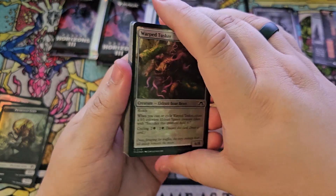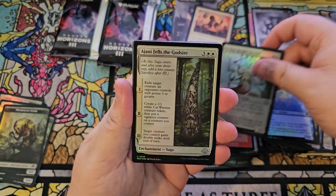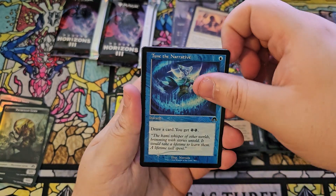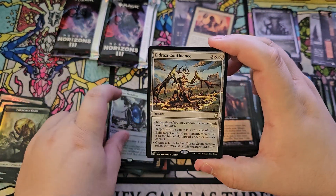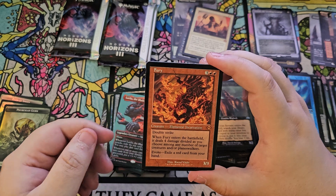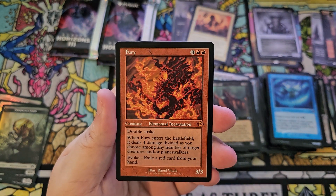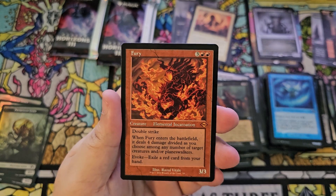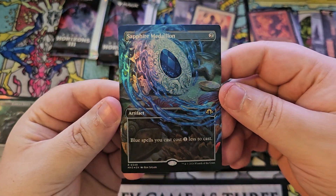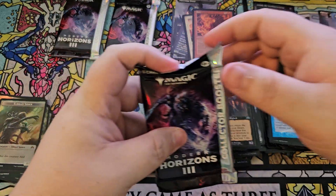Okay, let's reel it back in — we're getting too crazy here. Heralds the End, Ajani Strength, and a foil forest full art — always nice. Grim Servant old border, Tune the Narrative, another Sapphire Medallion — can never have too many medallions. Eldrazi Confluence, Lelia — very cool art — Blade Reforged. Fury! I didn't realize this was in the set — Fury is back from Modern Horizons 2. I know people have mixed feelings because it's very strong. That foil art is beautiful — absolutely hits perfectly.